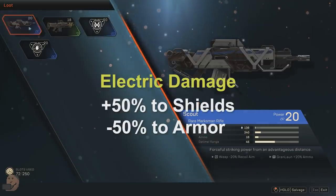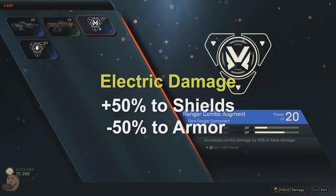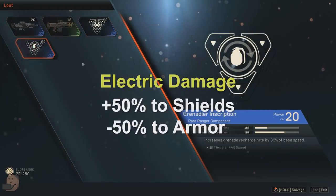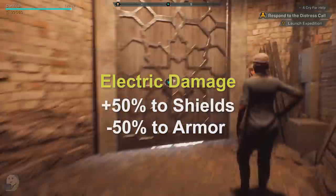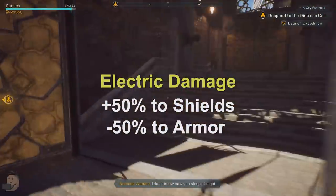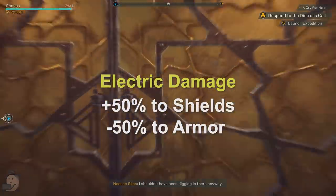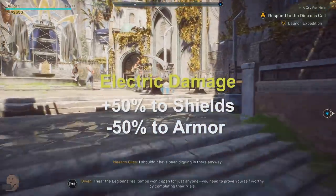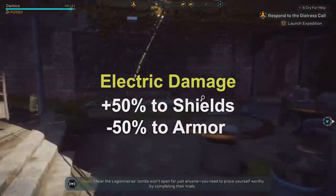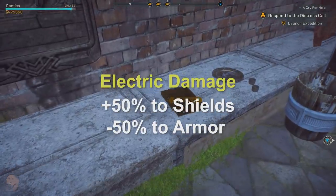Starting with electric: electric damage does 50% more damage to shields and 50% less to armour. So Scar heavies will shrug off your lightning but scouts will be easy targets. Electric-primed enemies will zap those next to them for almost no damage, but the good thing is that they prime those targets. Use electric priming effects if you like spreading combos, however it does seem like the weakest out of all the priming effects.